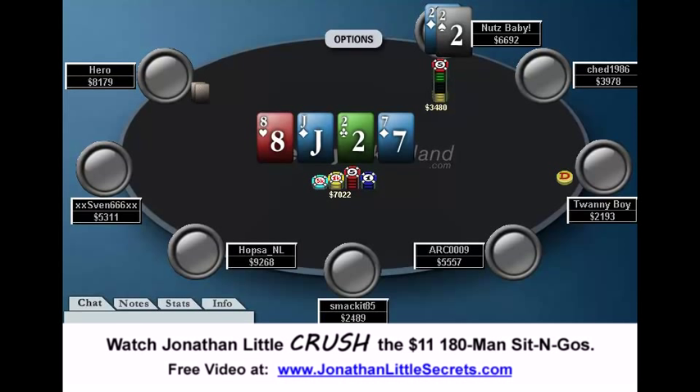Once you bet large, though, hero must have something pretty good to continue — like an overpair or better, unless he's very stubborn and just has top pair. On the river, hero checks. Nuts Baby, you've got to go for value, so you shove. And I like a shove here.